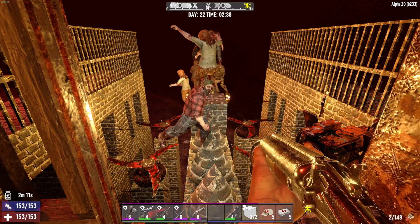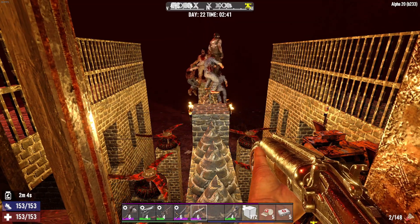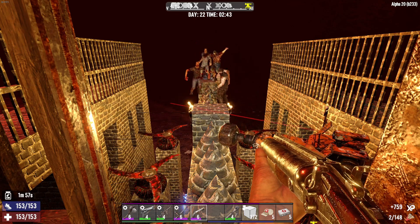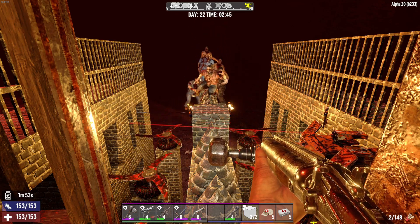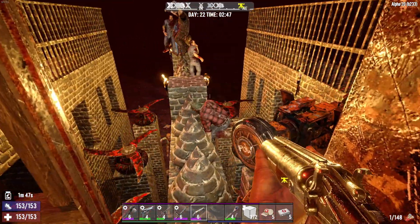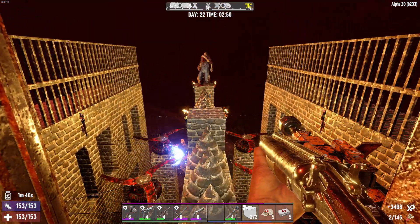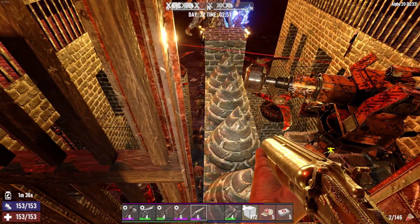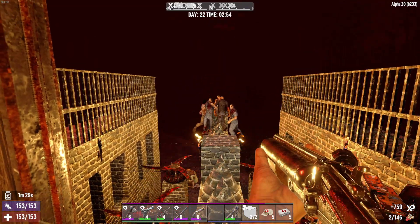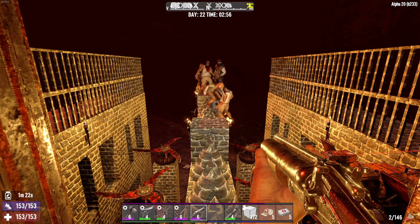Let's pull out the shotgun. I haven't been able to use it much — once I got the auto shotgun it spoiled me. The pump shotgun is pretty good, but the pipe shotgun really blows. Come on, you can make it! Don't attack that — it costs money and resources to fix. If I shoot at it I'll probably damage the walkway myself, so nah.